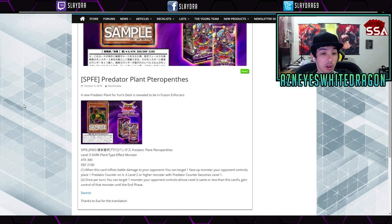Next up is another Predator Plant card: Predator Plant Pteron — it's like a pterodactyl, I'm probably mispronouncing it. It's a level three Dark Plant-type monster with 300 attack and 2100 defense. When it inflicts battle damage, your opponent targets one face-up monster they control and you place a Predator Counter on it — level two or higher monsters with a Predator Counter become level one. Once per turn, you can target one monster your opponent controls whose level is the same or less than this card's and gain control of it until the end phase.